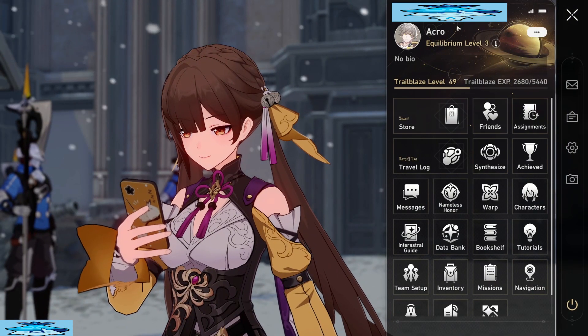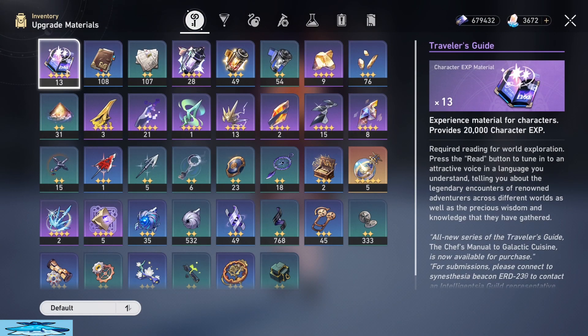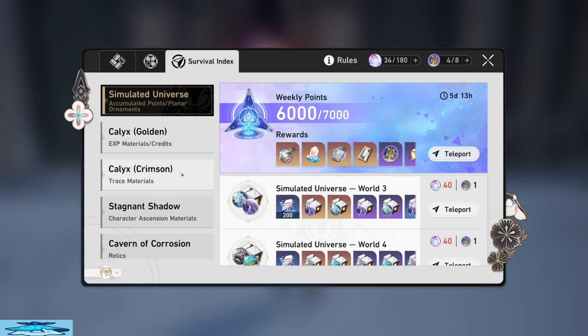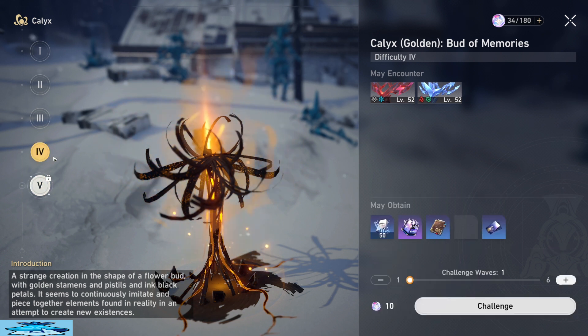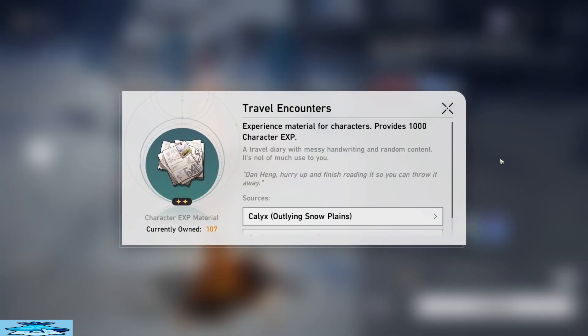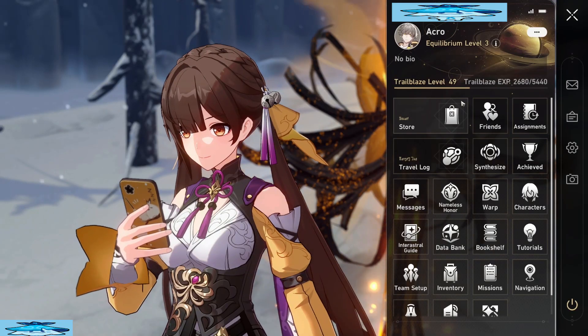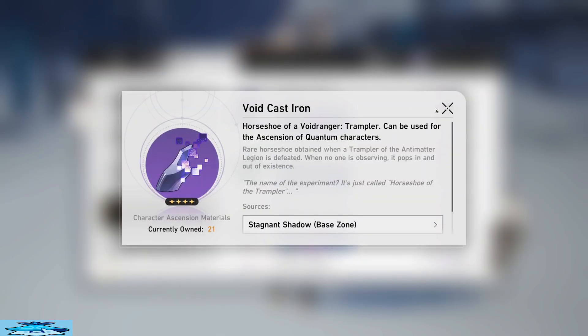What's going to happen unless you've only leveled up like four characters is you're going to be very low on books, meaning you're going to need to farm them, and it's more efficient to farm books at level 50 than at level 40. At equilibrium level 3 you can do level 4 of the golden calyx which gives you these drops, but once we hit equilibrium level 4 we unlock level 5 of the golden calyx. You no longer get the tier 1 materials but you get more of the higher-tier ones, so it's actually better to farm these once you hit equilibrium level 4 instead of doing them at level 3.